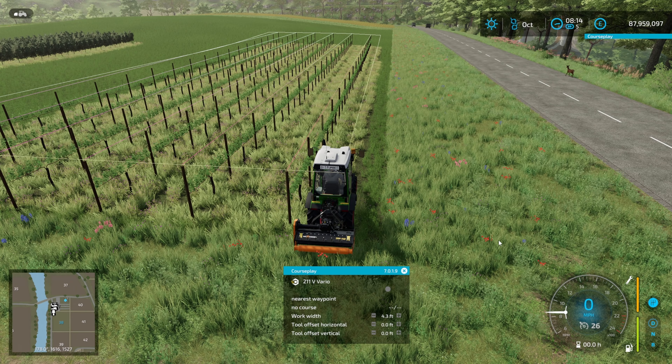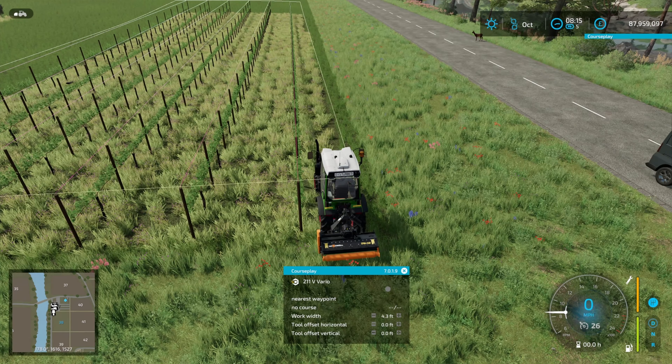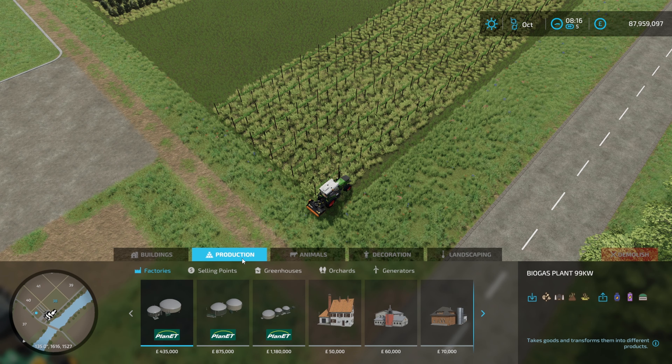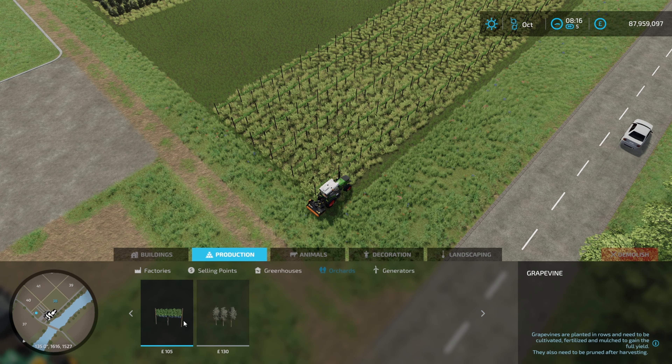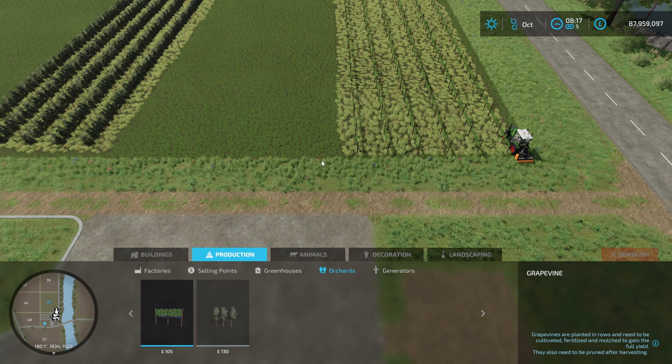You need to be careful when you're placing the vines that they are connected properly, so that Courseplay sees it as one continuous lump. If you go into the construction menu, make sure you're as close as possible so it snaps. You can see how the vineyard snaps into place — that means it's going to go right next to the next one. You want it to snap into place.